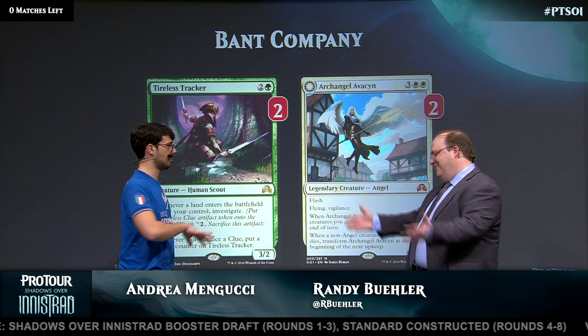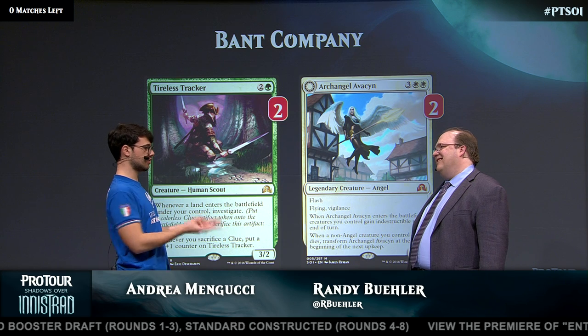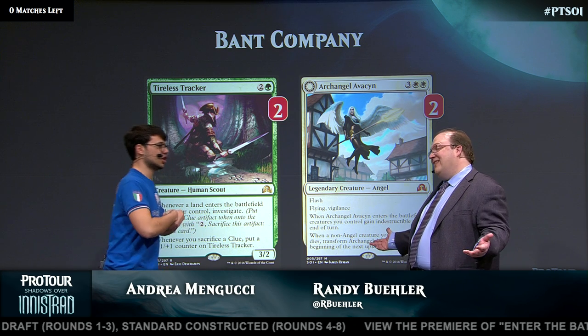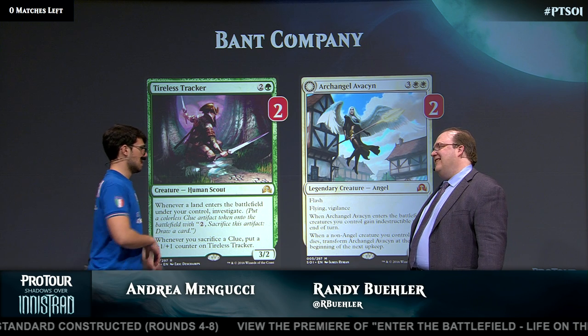You flip Duskwatch Recruiter, pass with it flipped, and then you have four mana. You can have Company or Avacyn or Dromoka's Command. What's your opponent going to play around? There's so much — it's hard to play around all of that. It's one of those things that makes the deck so good.